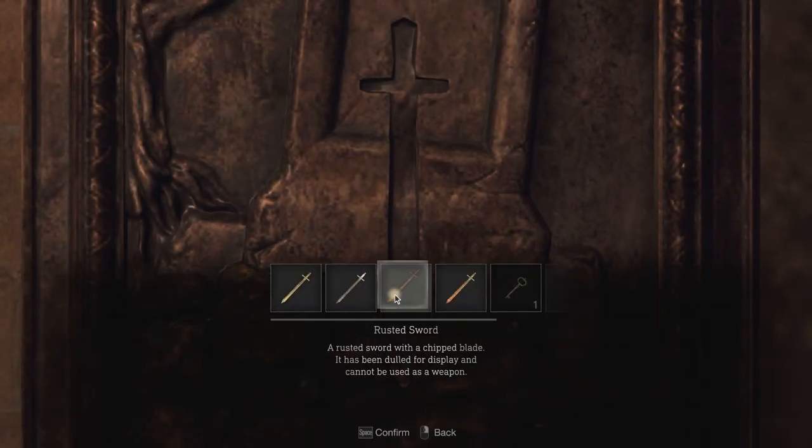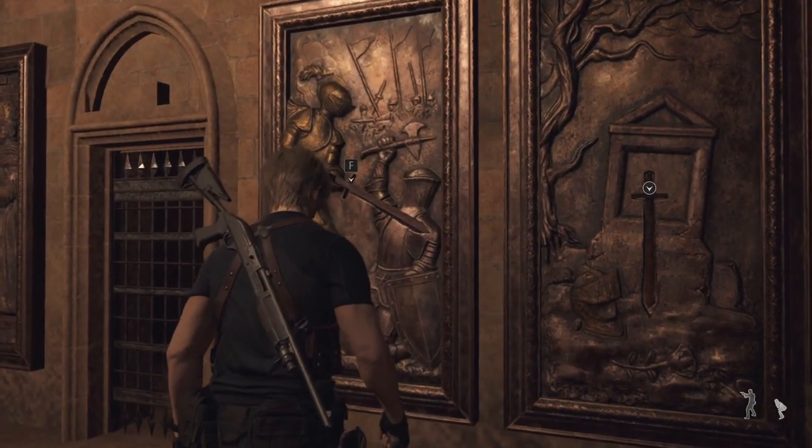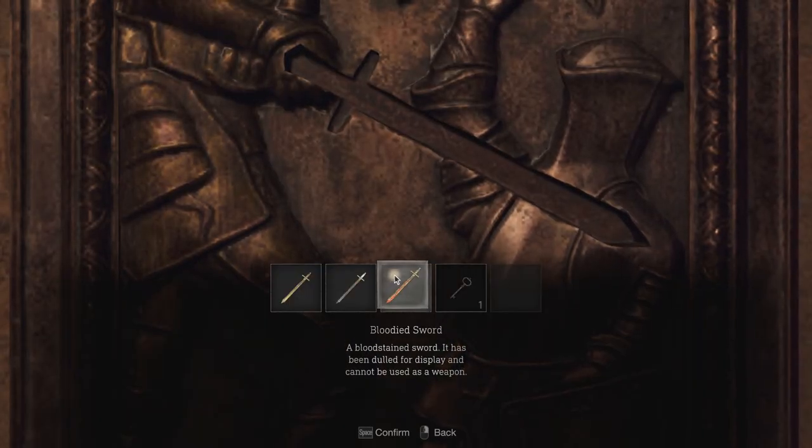Starting from the right, you're going to go over here. You're going to put in the rusted sword into the graveyard one. And then this one is this guy's killing somebody, so that's going to be the bloodied sword.